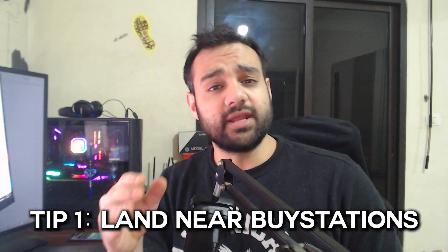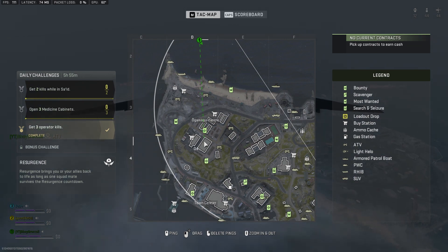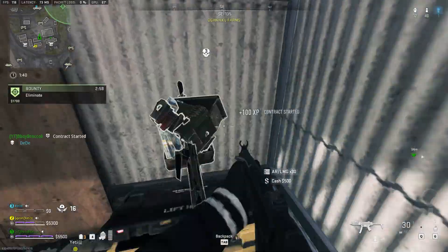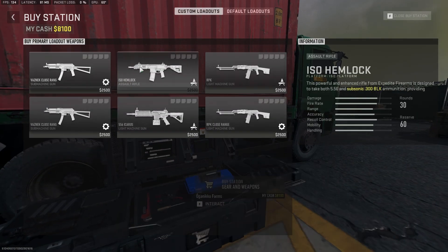Tip number 1: land in areas that have buy stations. After the money buff in season 2, you can start off all your matches with a huge advantage by getting your loadout weapons early on, and each one costs $2,500, which is cheap and easy to find. Go get your weapon and enjoy clearing the area you landed in with ease, as well as having a great start to your match.